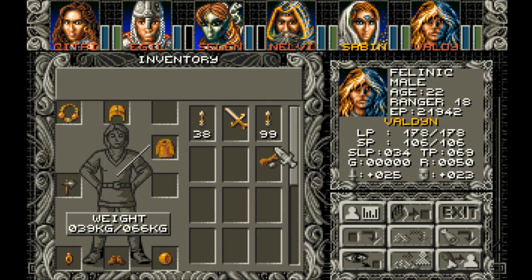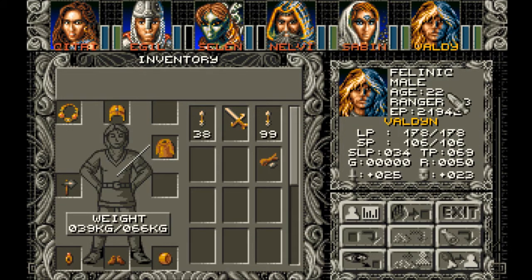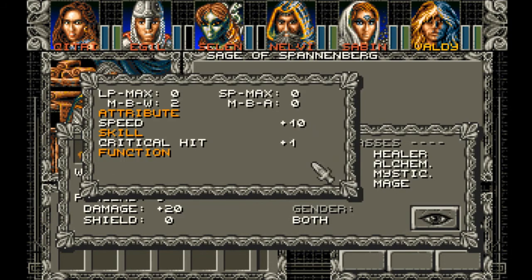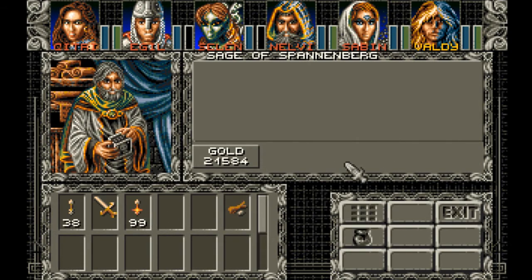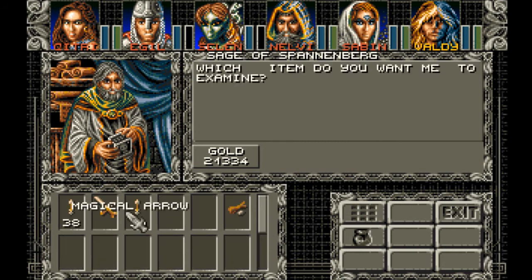Alright, Valden doesn't have much — Dwarf Sling maybe. I think we went over him and all his stuff, but not the Dwarf Sling. What about Magical Arrows? Critical hit plus one, speed plus ten. Attack plus ten, weapon bonus. Those are regular arrows. So really the only thing with Magical Arrows is better attack.